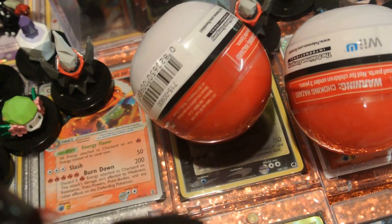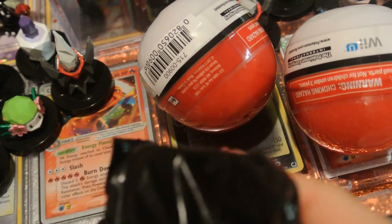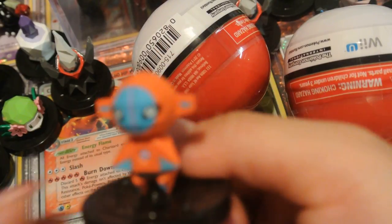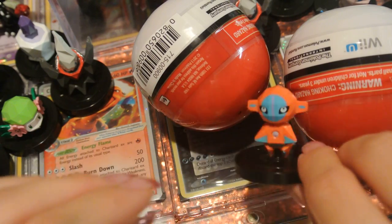We just need Zoroark and regular Genesect. Another faceless Taraji. Deoxys. It doesn't zoom very well — there it goes. They're so tiny, that's why. You can't focus.